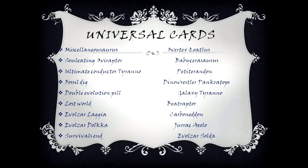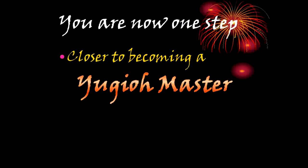Universal cards for dinosaur decks include: Miscellaneousaurus, Soul Eating Oviraptor, Ultimate Conductor Tyrano, Fossil Dig, Double Evolution Pill, Lost World, Evulsar Lagia, Evulsar Dolka, Survival's End, Overtex Coatlus, Baby Cerasaurus, Petite, Random Dino, Wrestler Pancreatops, Galaxy Tyrano, Beat Draptor, Carbonedon, Durack Aleo, and Evulsar Soldier. You are now one step closer to becoming a Yu-Gi-Oh master.